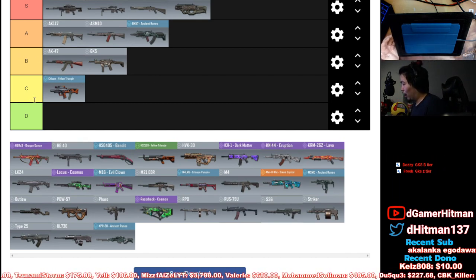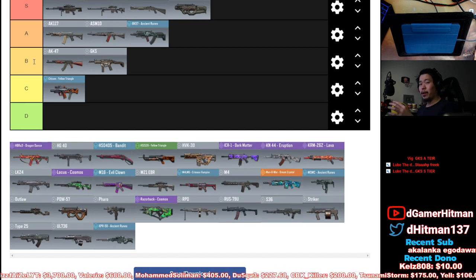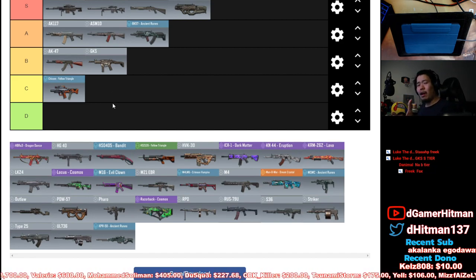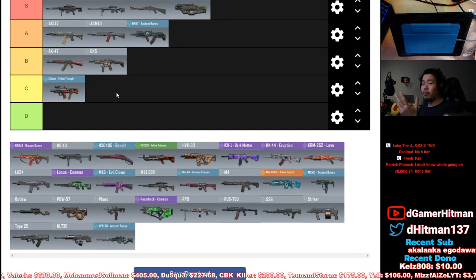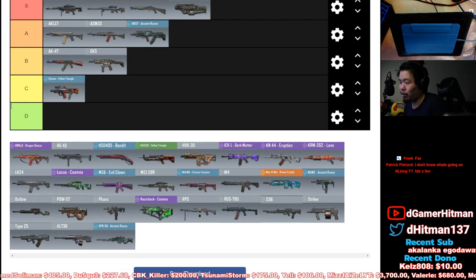For context on the tiers: S tier means everyone should have one of these in their loadout. A tier is used a lot by pro players and in ranked. B tier — those guns aren't used as much but are still good; if you're really good at them, they're solid. C tier is like something you use when trying to have fun but can't do consistently well. D tier is something you should never use.